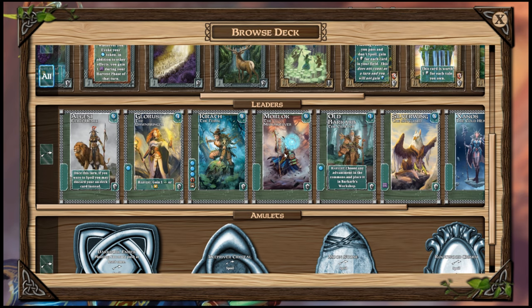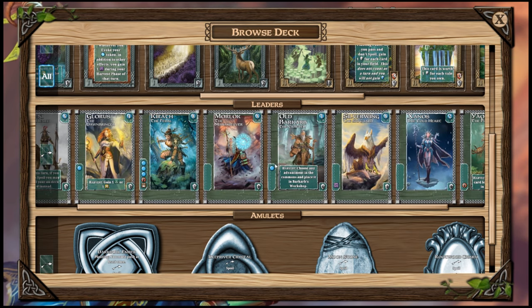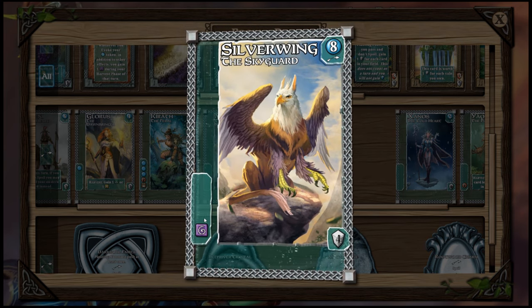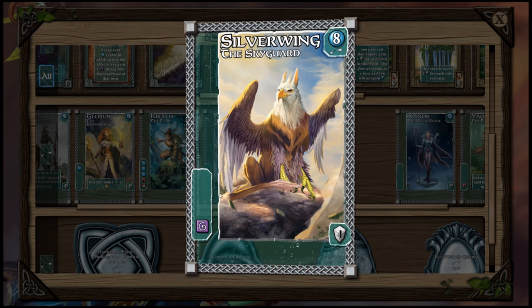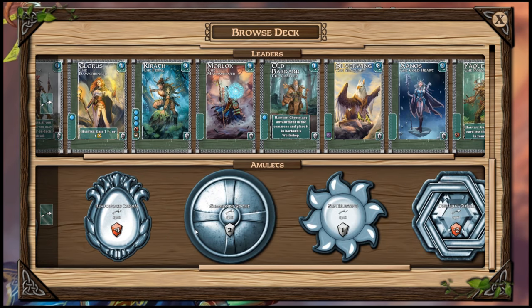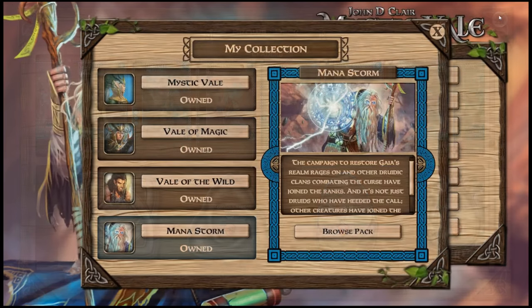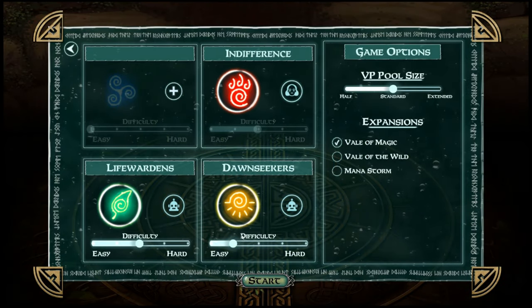There are also leaders. There's some story to the game where leaders have come to fight back evil, and leaders come into your field like normal cards. You pick one leader at the beginning of the game, and when they come up their effect triggers. For example, the Silver Wing leader starts you with four victory points and gives you a wild spirit each time they're in your field. As for amulets, I'm going to be completely honest — I'm not really sure how they all work and I probably should do more homework on that.